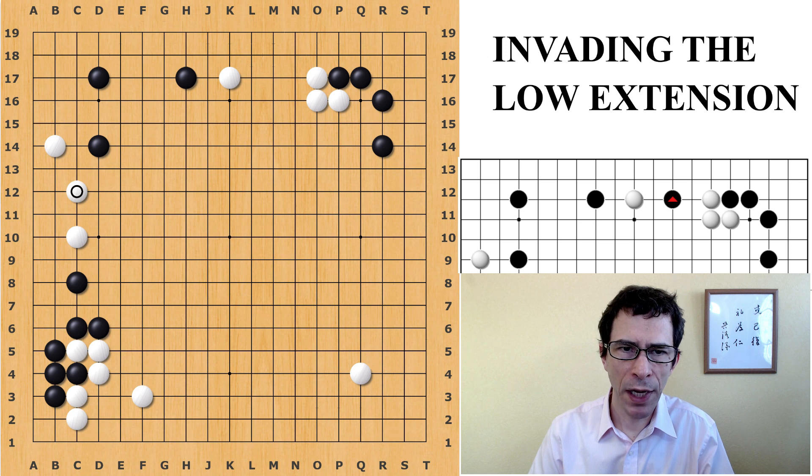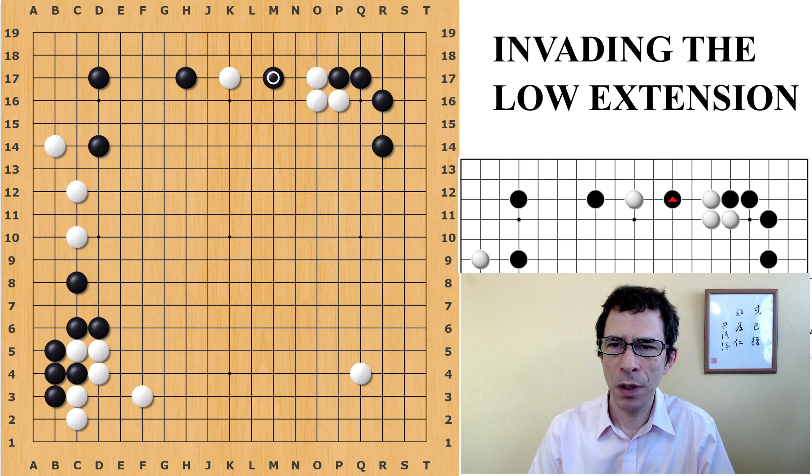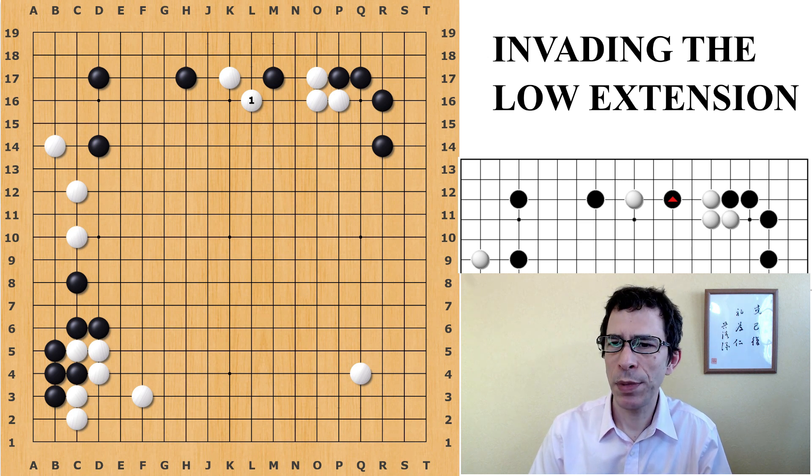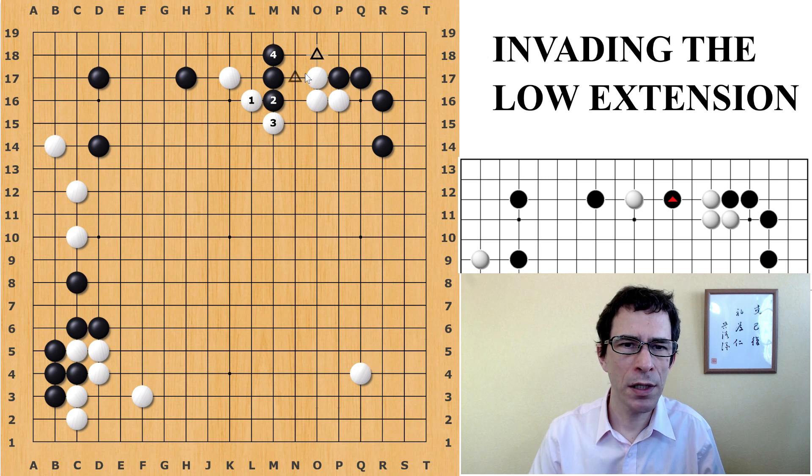So when Black invades, Black will always start with this move here on the third line, in between White. When Black does so, White has two choices, but first I'll tell you that this is the best way for White to answer. Let's also take a look at this move — this is probably not so good because Black will just push out, and it's important to remember that now Black can connect underneath by playing here. So by playing straight down on the second line, Black can either connect here or connect on this side. It's one or the other.